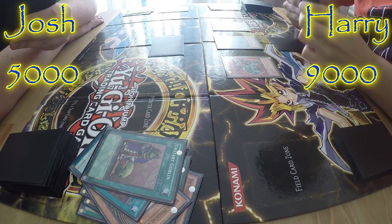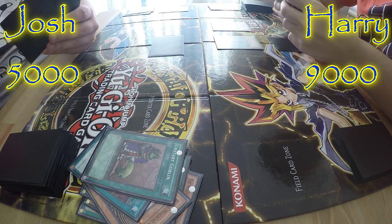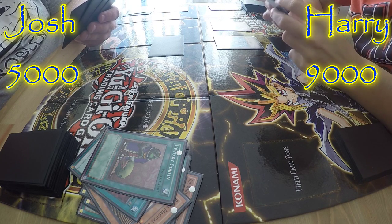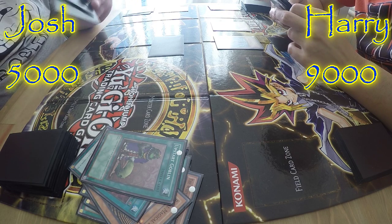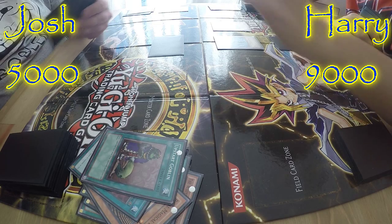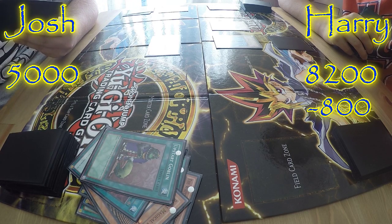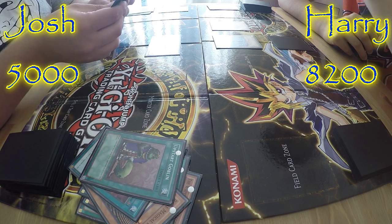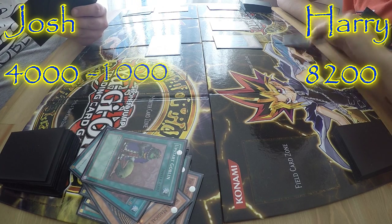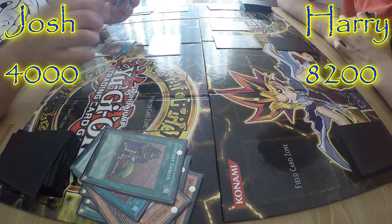I'll shuffle something back in. Discarding what? No, it has to be from your hand. Oh right, I'll retract that then because I can't do that. The best thing I can do at the moment is attack your face-down monster with the Magical Library, so you take 800 damage. Harry's down to 8,200. I draw. Chicken Game — I draw. I activate Trading... no, I don't activate Trading.